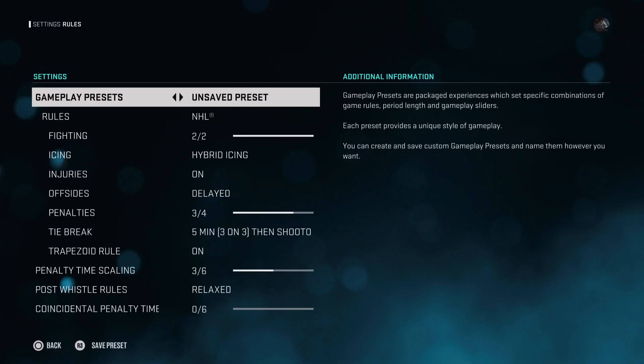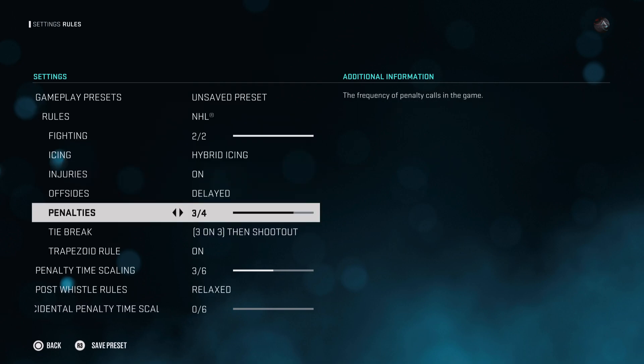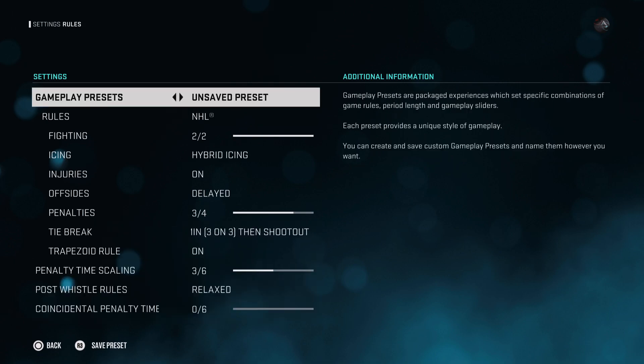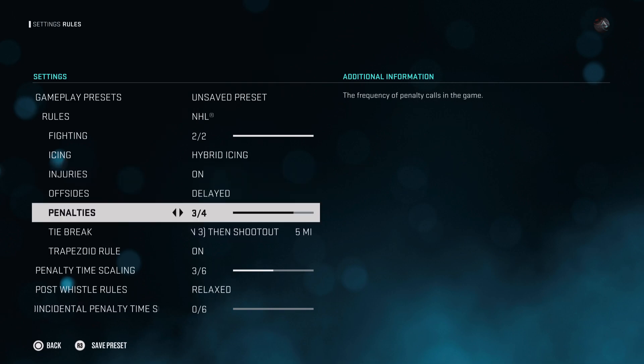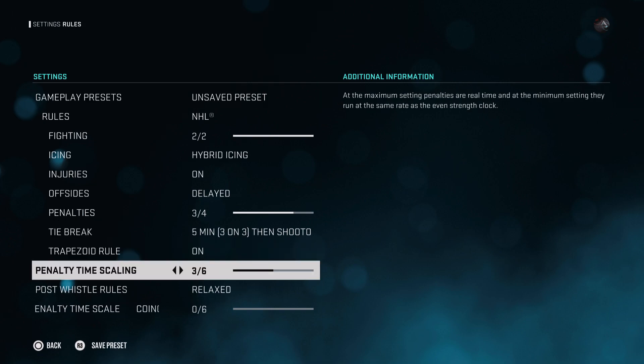The rules section covers icing — you can see what you want to turn off. You can turn all the rules off so you can just play without interruption, or if you want it more realistic, keep the rules on. You've got injuries on or off, and offsides on or off. Offsides can get annoying, so you might want to turn those off, but it depends on how realistic you want the game to be.